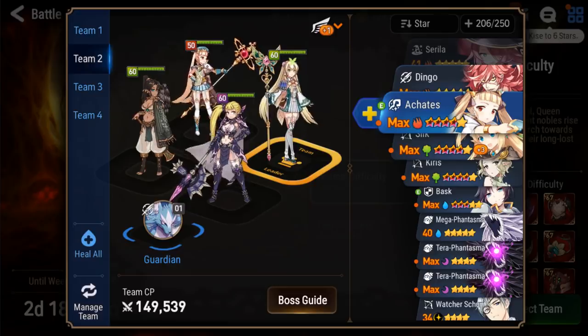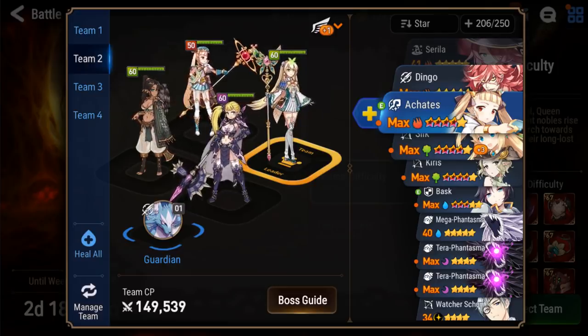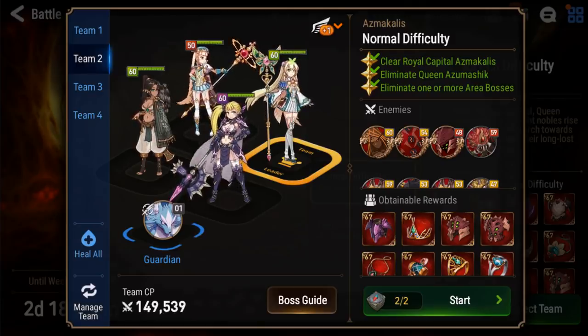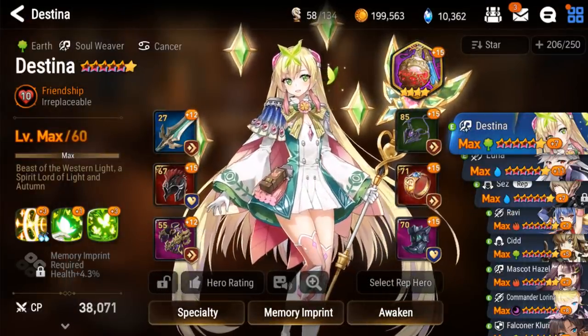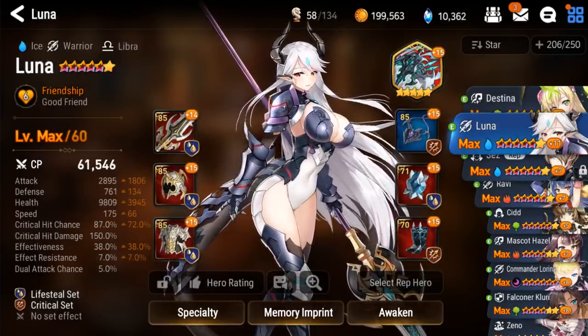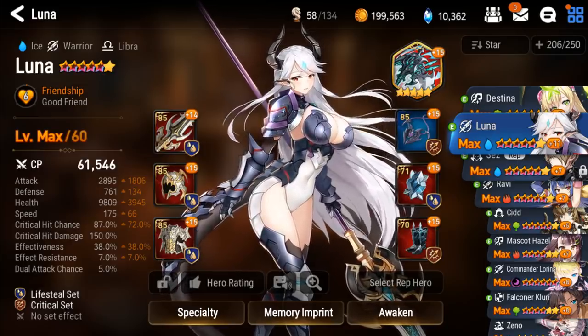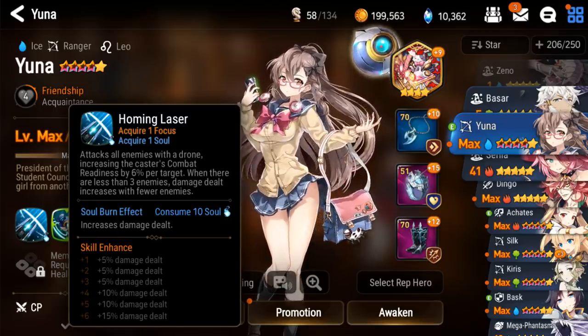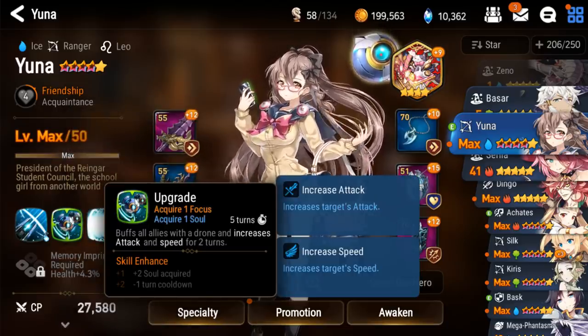It's okay to six-star your whole team, but you should know when it's actually necessary. I'm going to be waiting until next week, taking Akates to Queen Azumashic and observing — will Akates not heal enough because she's only level 50 and doesn't have that extra health, since her heals scale off her health? If that's the case, maybe it would be worth six-starring her. Is she dying too easily even with good gear? Might be worth six-starring. That's the main difference between healers and DPS: with healers, you really need to watch and see if they're doing enough, but with DPS you don't need to question it — you know they're going to get that attack increase and hit harder, clearing stuff faster.